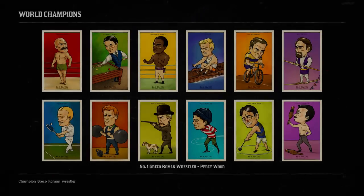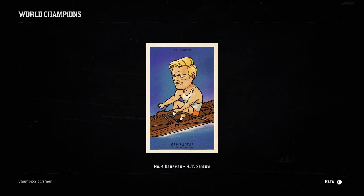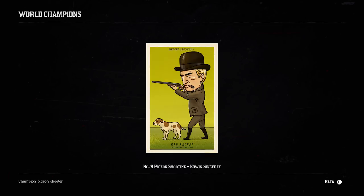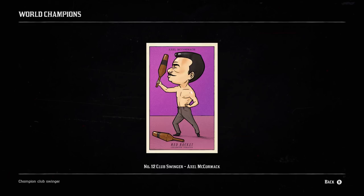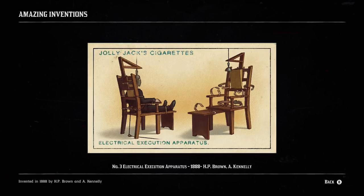By completing the World Champion set, you receive a Valyrian Root and $50. By completing the Amazing Invention set, you receive Volatile Dynamite and $100.